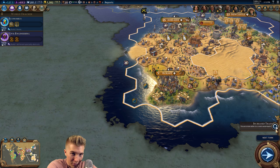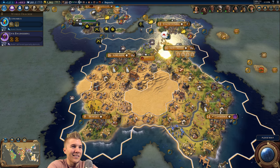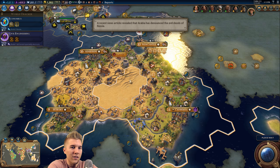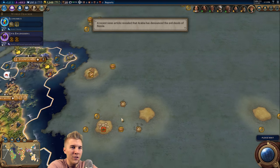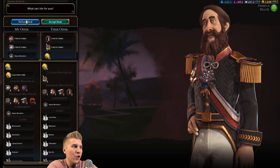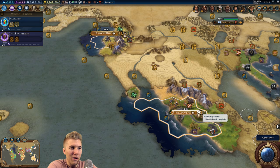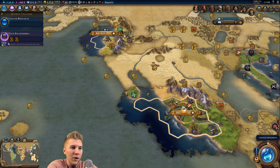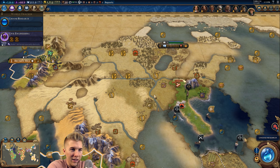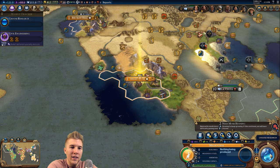I guess we'll go to Hobart too - there's going to be roads all along here, it's going to be nice. We've got to think of something to do with all this gold - we can't hold on to it. Maybe buy another settler? No, I don't think so. Here comes the builder. I'm going to send this guy up here and then go somewhere for some more niter.